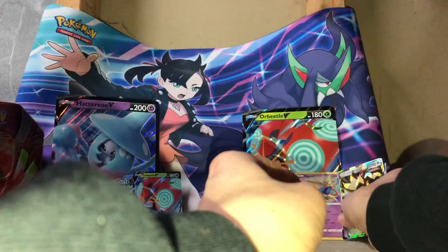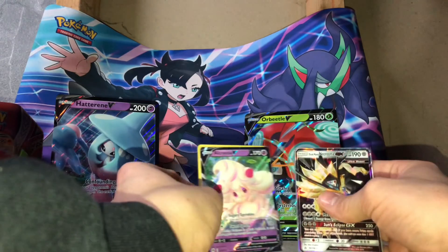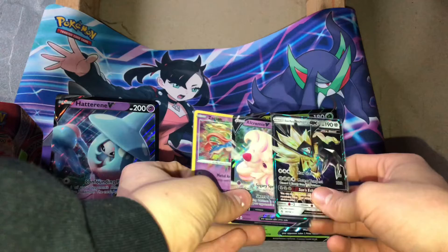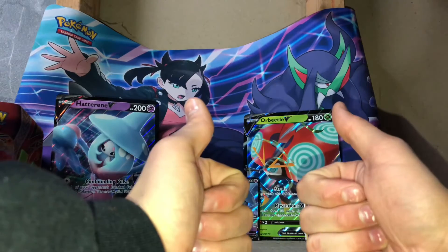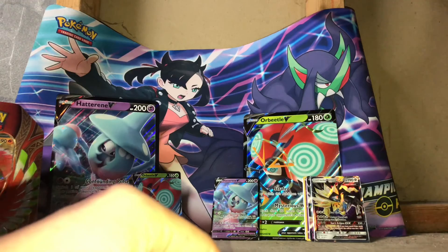The pulls we got out of this were the Zacian Amazing Rare, little Creamy V, and just this GX card — and that was all throughout all those cards we opened. I hope you guys enjoyed the video, and thank you for the support on the last video, really appreciate it. I hope you guys have a good night, and thank you for watching.